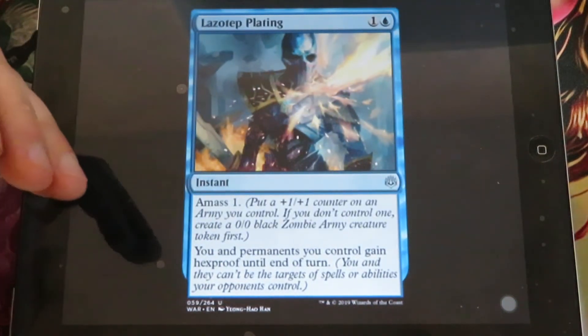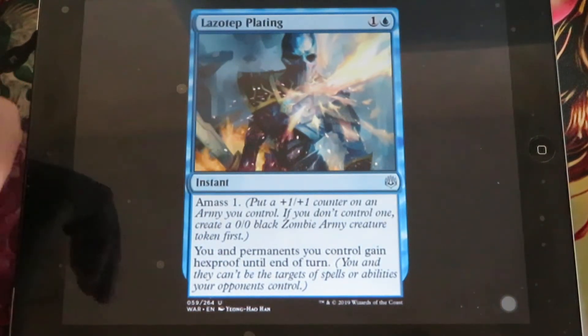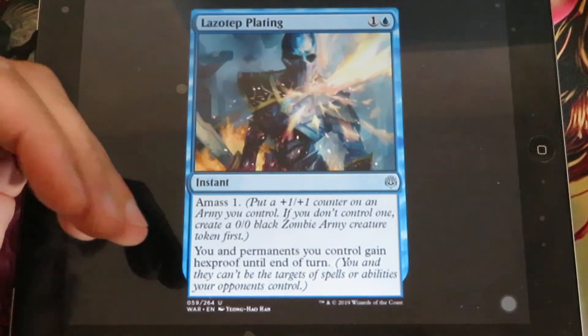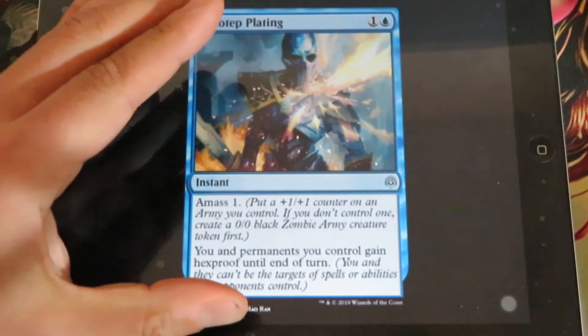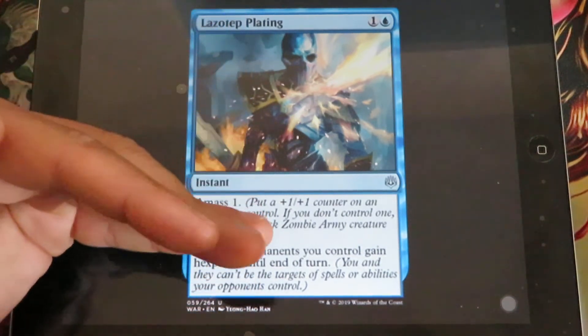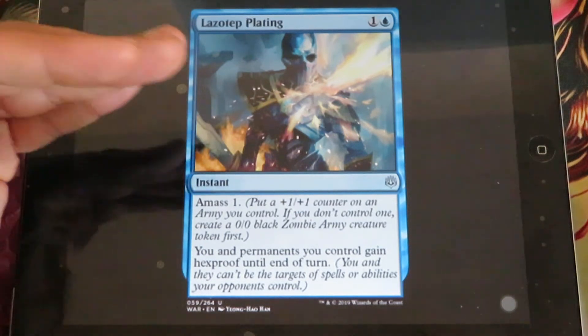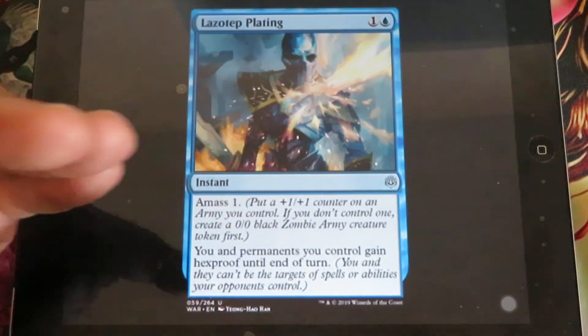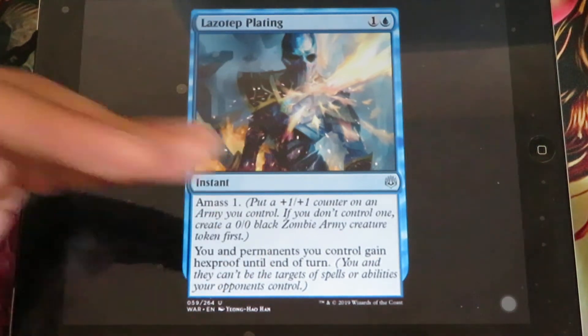Lazotep Plating - an instant. Amass 1. You and permanents you control gain hexproof until end of turn. This is a very good card to use for defense, and at the same time you create a 1/1 army creature or continue to improve your army and make it stronger.